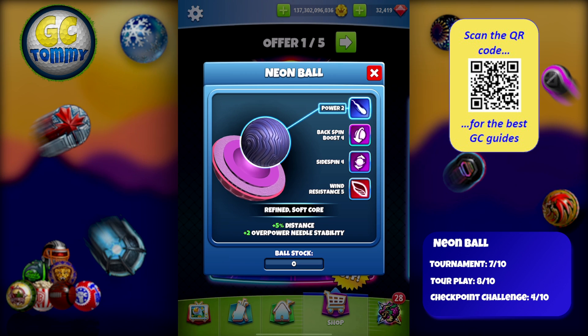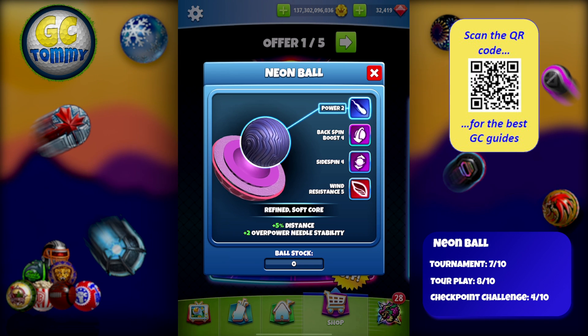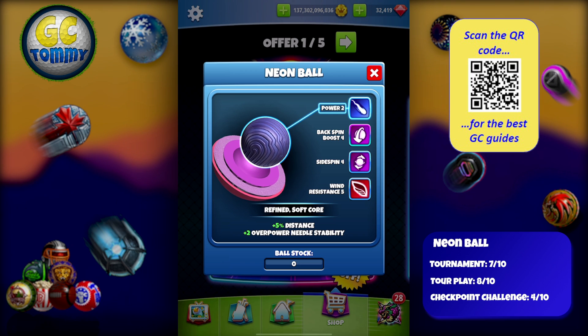Checkpoint challenge: 4 out of 10. I value power in checkpoint challenge, as I believe power is what gets you to shoot out more or less every time, combined with winning a lot of games outright. Instead of having a lot of wind resistance, this ball could be used in the power-three shootouts, but you need to get there first. Having a ball with only Power 2 will not be a positive thing on regular holes where you may have weaker clubs. Honestly, I would play a Kingmaker over this ball in checkpoint challenge.